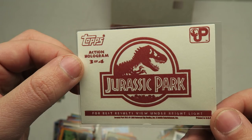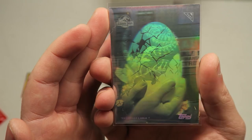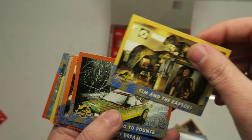There are only four holograms — for best result, view under bright light. It seems like on camera you guys basically just see the egg and the dinosaur at the same time; it works better in real life obviously. Alright, let's keep going — that's awesome, we got one! Tim and the Raptors, the T-Rex, John Hammond on the stairs, a Brachiosaurus, some Raptors, a Long Climb to Freedom, and Flared and Furious.